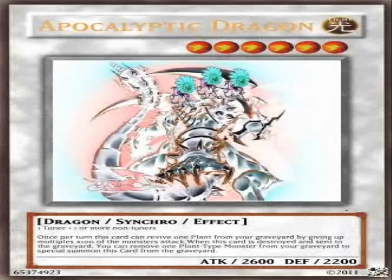It has another effect: when this card is destroyed and sent to the graveyard, you can remove from play 1 plant monster from your graveyard to special summon this card from the graveyard. So basically, you can remove from play a Tytannial, a Lonefire, or an already-used Spore or Glow-Up Bulb to get this card back on the field and use the effect to bring back a plant monster.